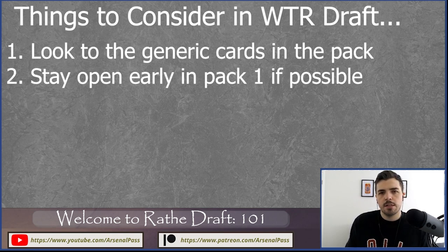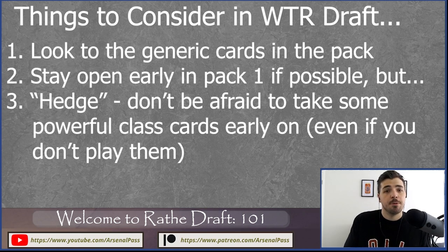Maybe the players to your right are heavily into Ninja and Reina, passing lots of Guardian cards. If I take a Brute card early and commit to Brute, I could get cut from my right and end up with a poor deck. But if I take generics early — maybe a Sink Below, a Razor Reflex — I stay open and let what comes from the right guide my class. On the other hand, just taking the most powerful card in the pack is a valid approach too.